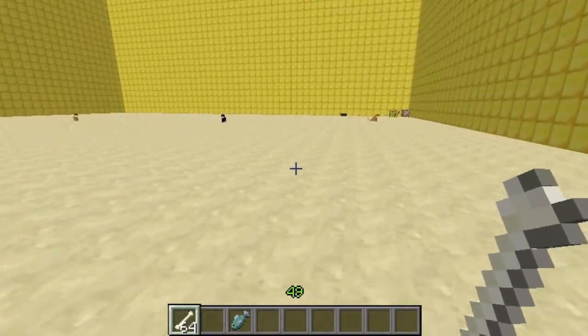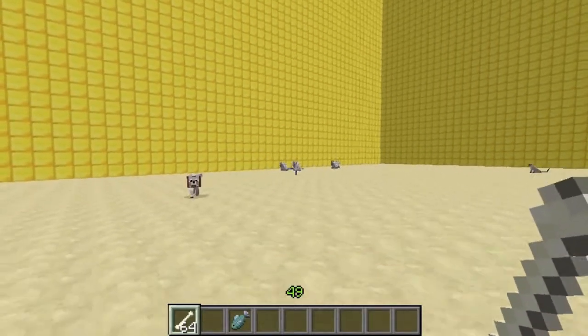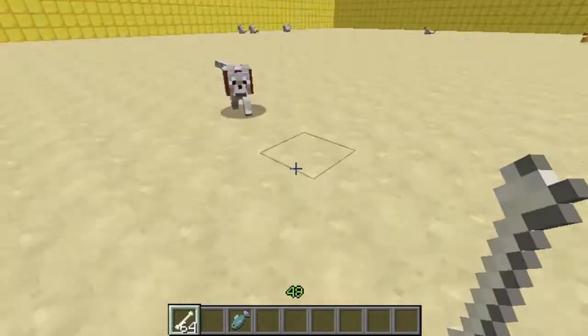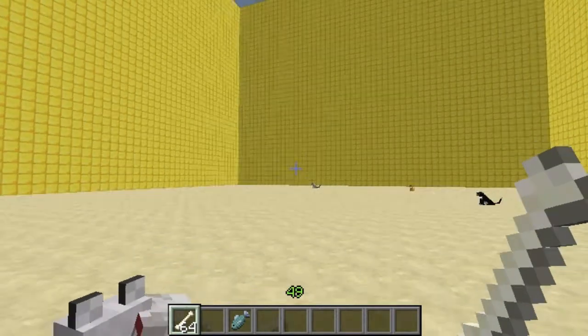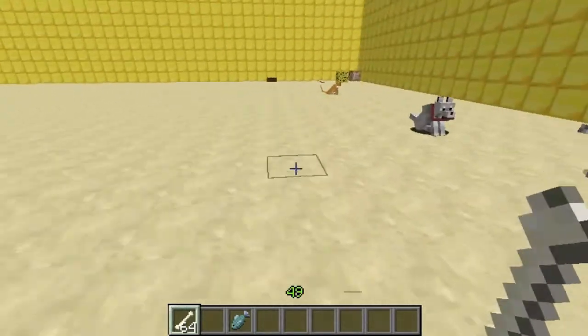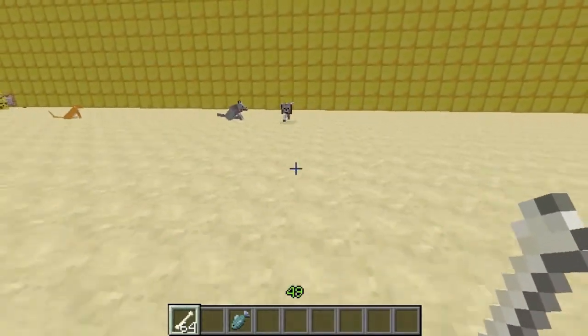So I've got them all sitting at the moment. If I go over here — say this is my house and I want to call them all to me — what I do is left click, then they all teleport into my house. Left click again and they sit. Then obviously I've got one that I can have follow me around still.